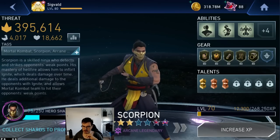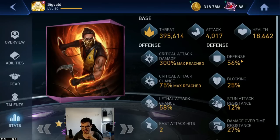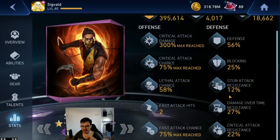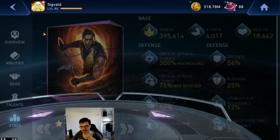So I purchased Scorpion at 3 stars, and I got his gears to level 80. This is currently how the build looks like — it's fine. It's an all-rounder build. Don't worry too much about it; I might change it in the future.